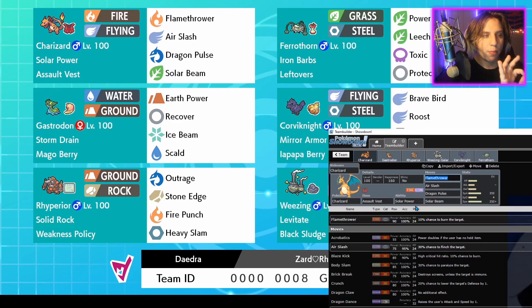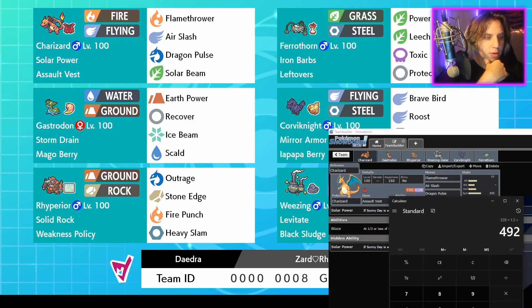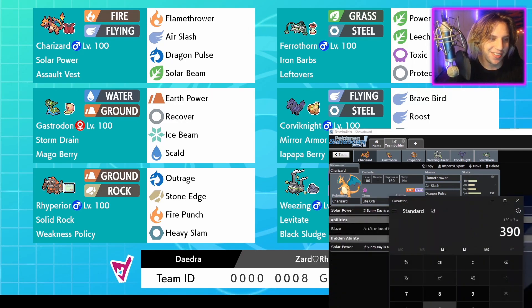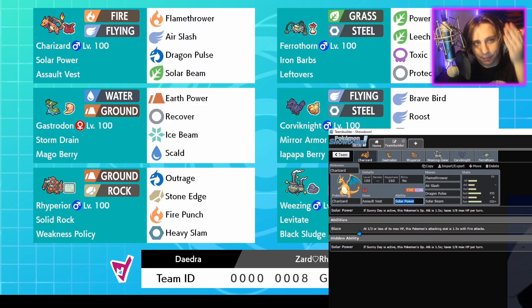With Sunny Day up, your attacks do 1.5x damage, and Solar Power makes your Special Attack stat 1.5x higher - though you lose one-eighth of your HP per turn. So you're doing times three total damage. The Max Move is around 130 base power, times three is 390, so you're doing a lot of damage. You could be crazy and put a Life Orb on this thing - accounting for STAB too, it's about 1.3x times three minus the Life Orb recoil. It's a rental team so you use what I have, but if you want to take this team into your own hands and breed these pokemon, that's a good option.